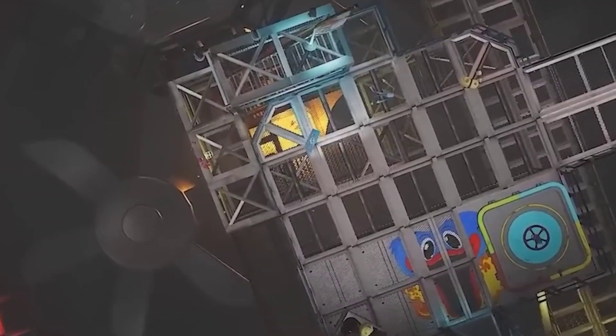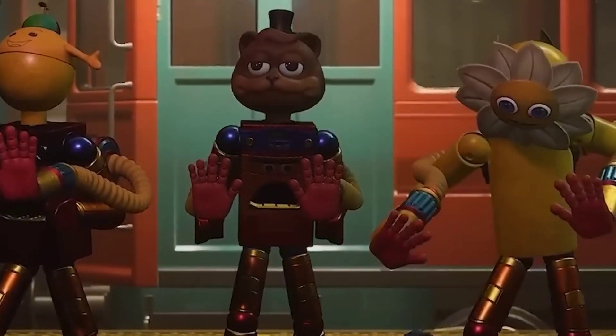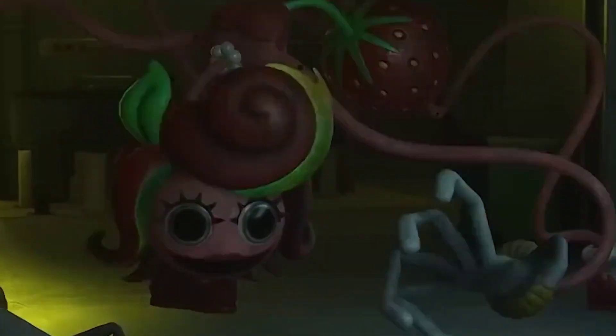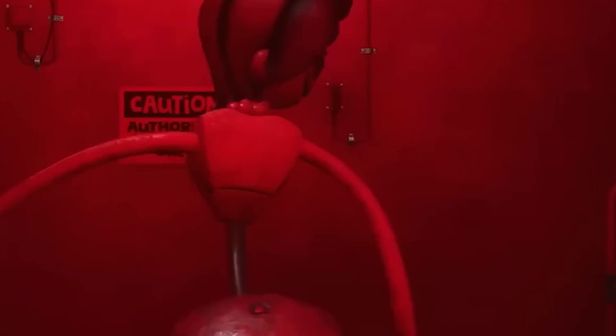Unlike the tiny prison found in Chapter 3's Dog Day, this prison is immense, with its own section dedicated to the transport and tracking of prisoners, connected to an extensive network of corridors leading to various cells. After undergoing experiments, the toys are brought to this place for containment and to prevent them from causing any further trouble.